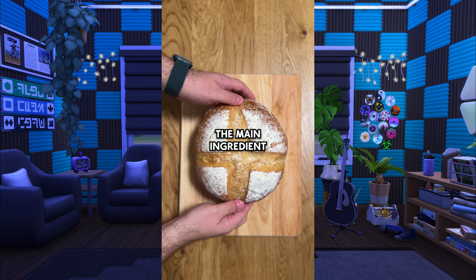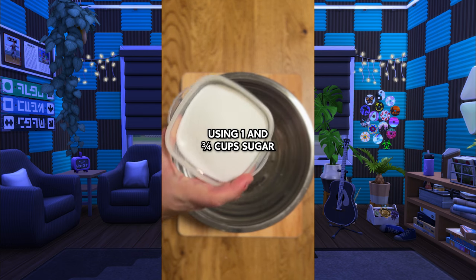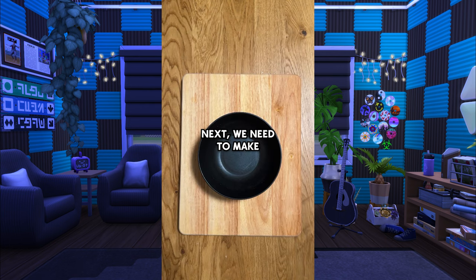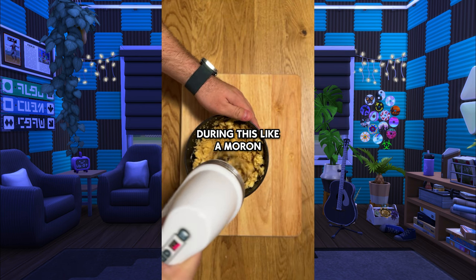Now let me show you how to really do it. The main ingredient, of course, is bread. Take any stale bread and cut it up into 1 inch cubes and set aside. Next, we make a basic custard using 1 and 3/4 cups sugar, 1 and 1/2 cups of milk, 5 eggs, and a tablespoon of vanilla. Tiny whisk that up like my boy Babish says and set aside. Next, we need to make a brown sugar butter mixture using half a cup of brown sugar and 1/4 cup of butter. I almost lost a finger during this like a moron, so don't be like me.